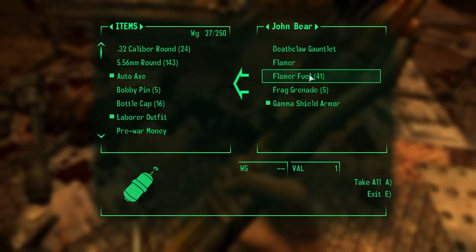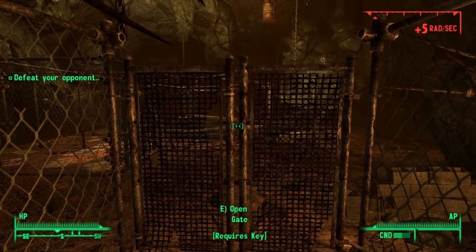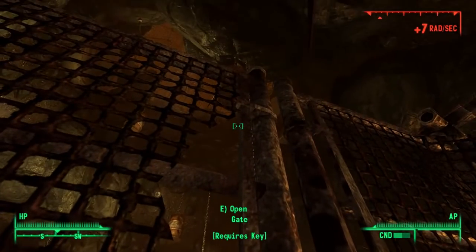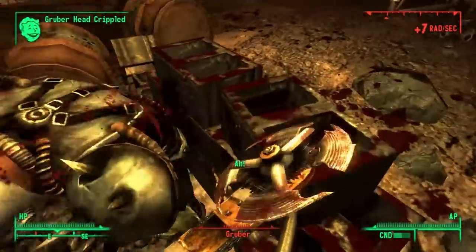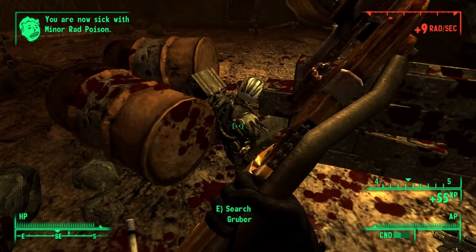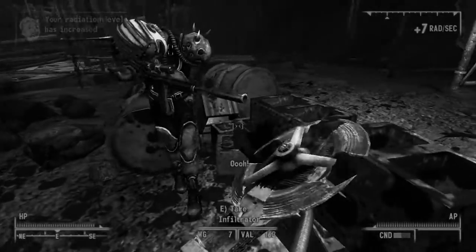JB had been wearing the gamma shield armour, so that became mine, and I left the arena to heal. This was it — I was only one fight away from freedom. The only thing standing between me and the cure was Gruber, an ex-slave who not only won his freedom but continues to fight in the arena as the number one fighter. Single enemies aren't really an issue when wielding weapons that cripple limbs quickly. That stagger pretty much seals the deal, and the fight is over before it's even begun.